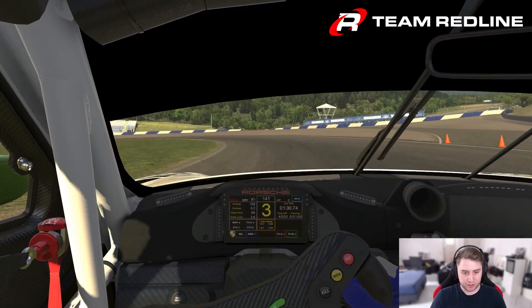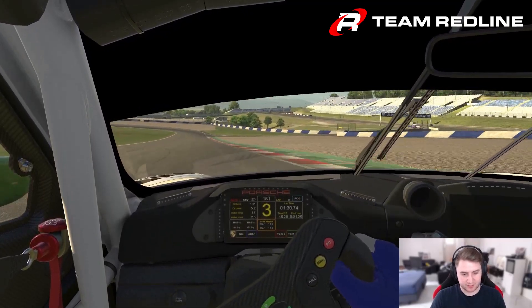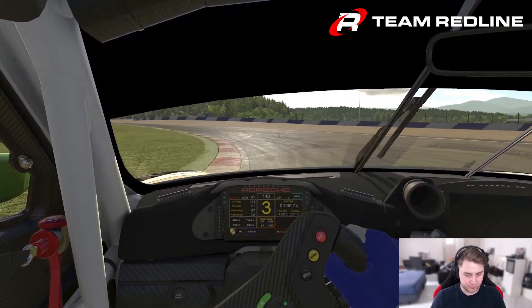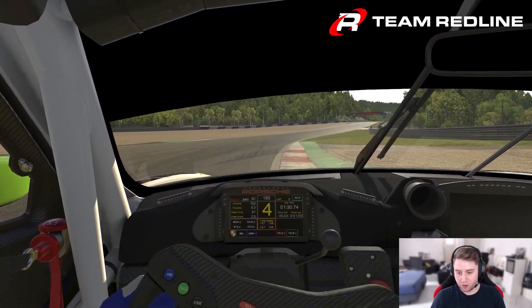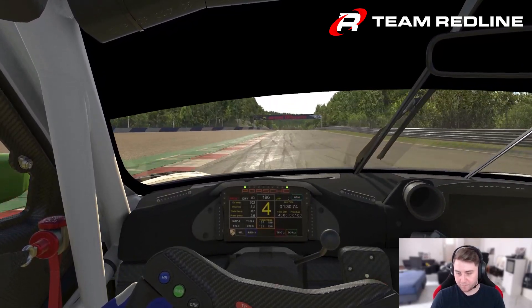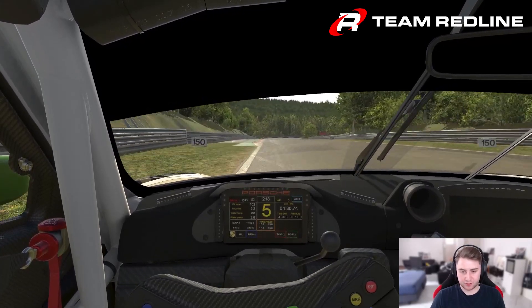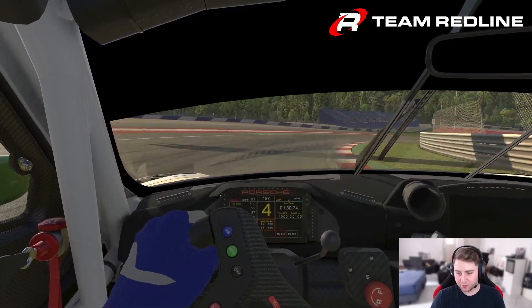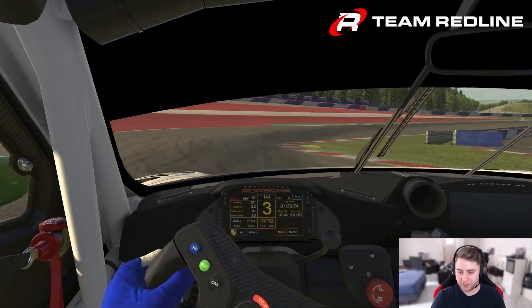Then we have Turn 4 — going in wide, late braking, trying to really get the car to the inside by trail braking, then going wide again using all of the curb. Same for Turn 5: try not to hit the curb on the left side but take all the apex curb on the right. Track limits are a big thing around here — we can use a lot of the curbs, but make sure you don't run too wide and always have two tyres on the curbs.